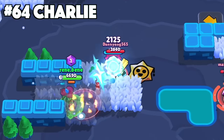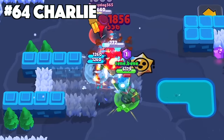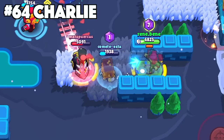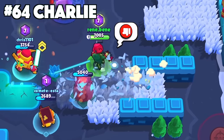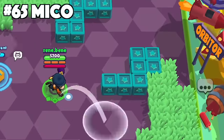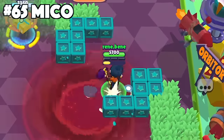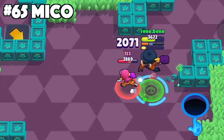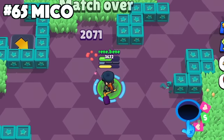With Charlie, since her ammo reloads after her yo-yo returns she attacks much quicker at closer range, so try to stay at least within mid range of enemies to constantly spam them with your main attack. With Mico, use your jump attacks to cause pressure and bait gadgets, supers, or main attacks from the enemy — this way you can look for a better opportunity to jump onto enemies to take them down.